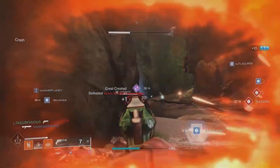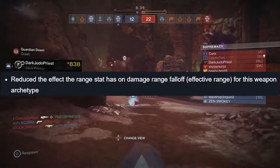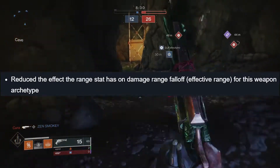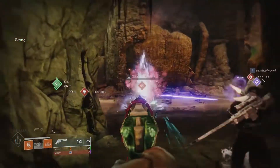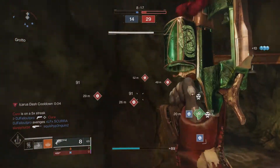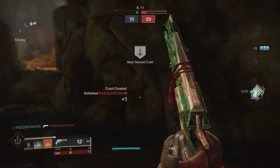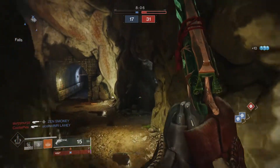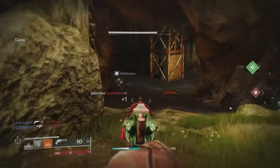Some of you may be wondering why this hand cannon is so good in the new Shadowkeep. Hand cannons got a nerf to range drop-off, and once you get past around 27 meters the damage drop-off is severe. But with Explosive Shadow, all you have to do is hit them five times in the body at any distance, and those five slugs explode and kill that guardian — so there's basically no damage drop-off with this weapon. That's why you're probably going to see a lot more of this hand cannon in the Crucible.